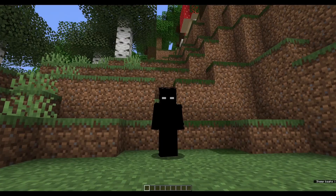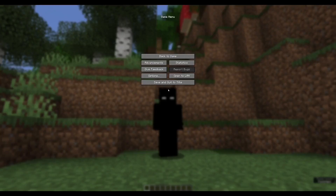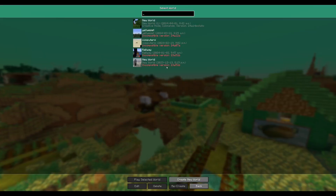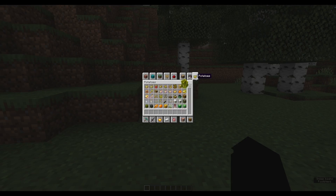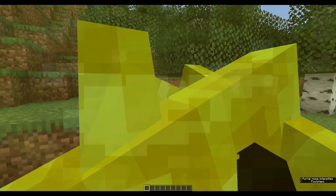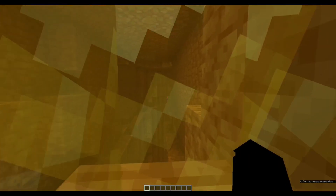This was added in this year's April Fool's Update 24W14 Potato. There's a completely redesigned title screen featuring all sorts of potatoes. You'll notice that there is now a special thing called the Potato section in your creative inventory, where you can obtain things like Potato Portals. The Potato Portal allows you to access the Potato Dimension.